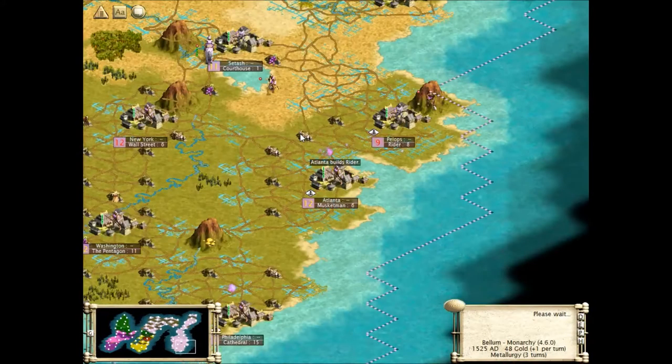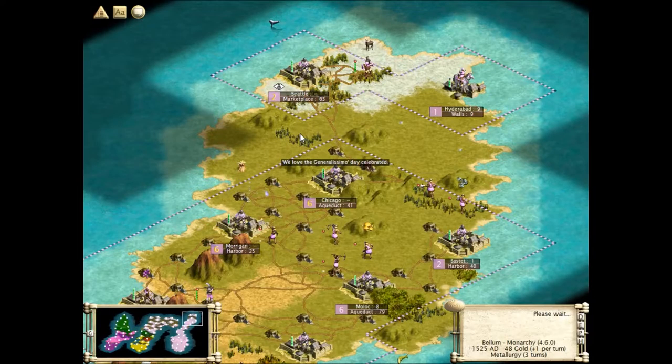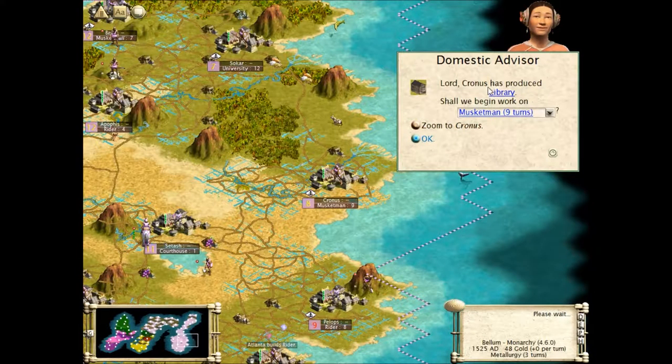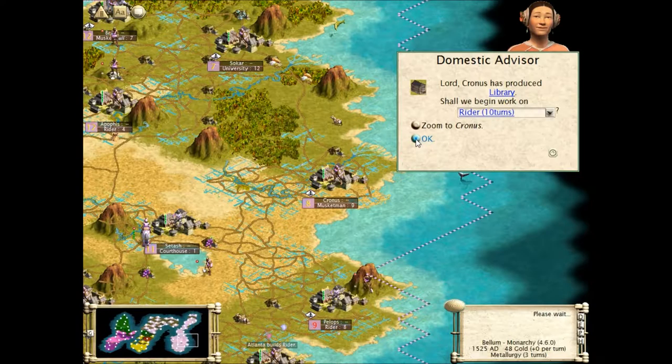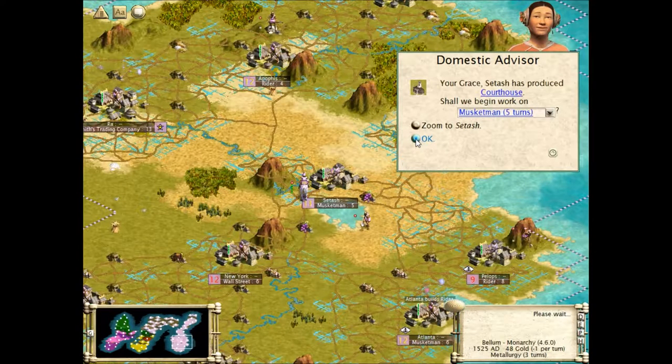Let's get to the next turn. Kronos has produced a library. Why don't you get us a rider then? Okay, Setash - I know I spelled that wrong. That's never annoying.